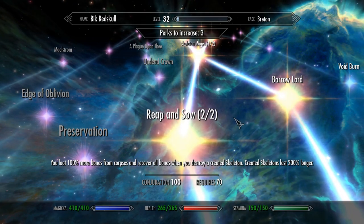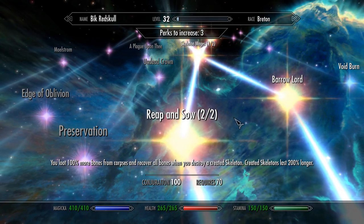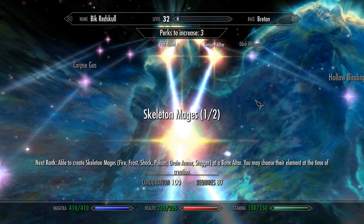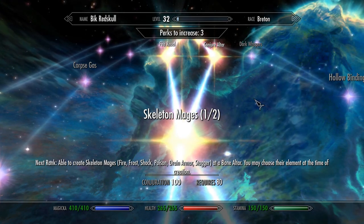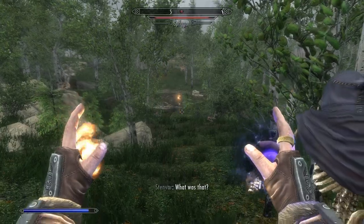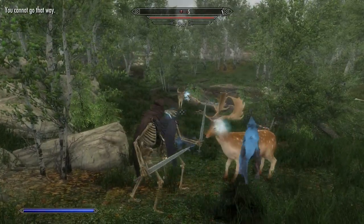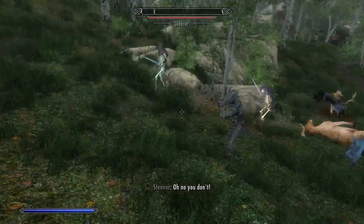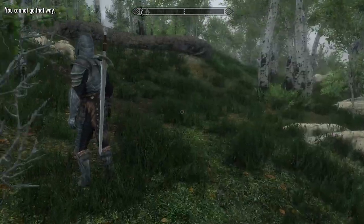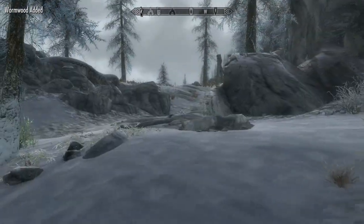The Reap and Sow perk increases the amount of bones you can get from corpses and also increases the duration of the skeletons. When you invest two points into it, it lets you get all the bones back from a skeleton once you destroy it. The next perk is the skeleton mage perk. Skeleton mages are crafted the same way skeleton warriors are — when you activate the altar, it gives you a choice between a skeleton mage or a skeleton warrior. They're armed with a short sword and a hood, and the hood and eyes are the same color as their element — so blue would indicate frost, red would indicate fire. There are several types of skeleton mages: frost, fire, poison, shock, drain armor, and stagger. With one point invested the type is random, and with two points you can choose what type gets created.